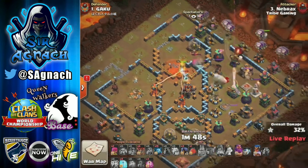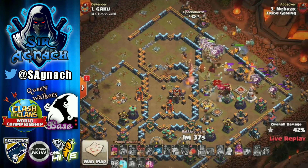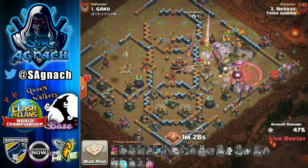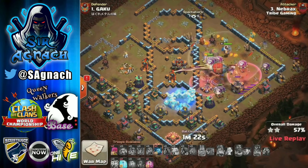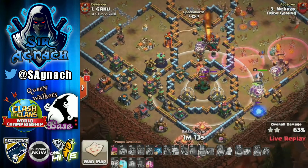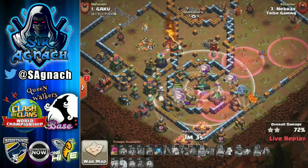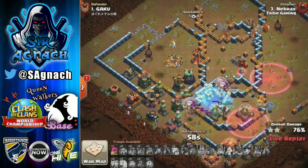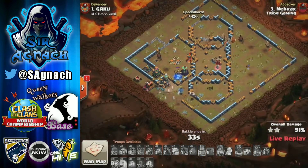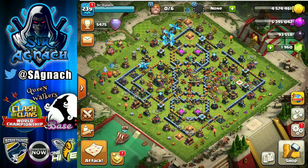He starts his lava loon flying from 12 down to 3 and into the center of the base under the warden ability. The headhunters end up killing the defending queen and the loons are looking strong. He sends his blimp from 3 o'clock to get rid of the multi-inferno in the center compartment so his loons can continue flying around, but they get smacked quickly. The dragon from the blimp gets killed by the single inferno. The remaining loons collapse at the end - the air defense, wizard tower, and teslas that Gaku moved, along with the tornado, hold it. 91%, two-star.